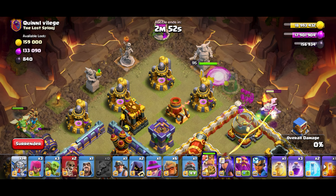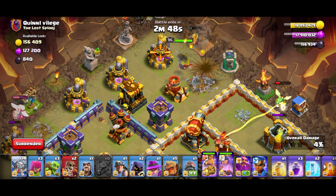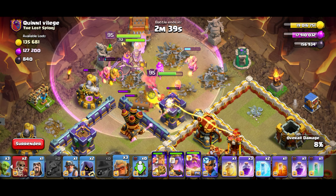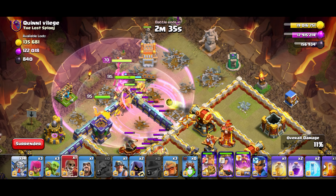While that's going on — king. Wait a little bit. Druid behind. Queen, baby warden, log launcher, warden, two more druids along with the rage. There we go — wall break.